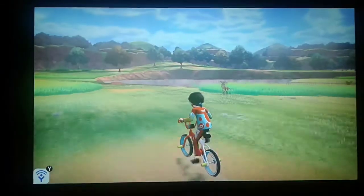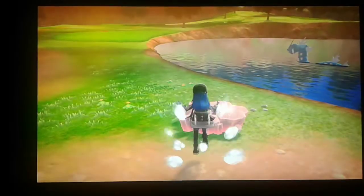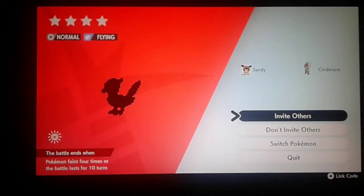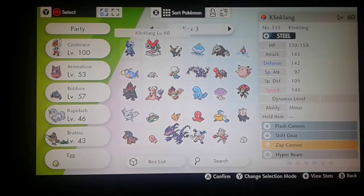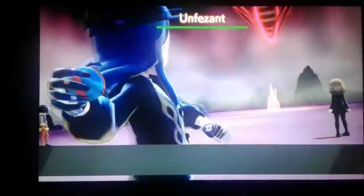I see a few Mudbrae. Wait, do I have a wishing piece? I could probably toss one into one of the dens. Yep, I have one. Oh there's a Gyarados in the water. You better be something good besides a stinking Coalossal. Let's see — looks like a Tranquil. Let's switch to an electric type — let's do Pikachu, why not. Dynamax Pikachu is super sick, I love it. Oh, that's Unfezant — the female version.